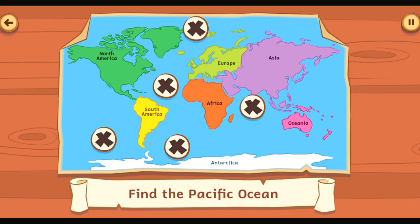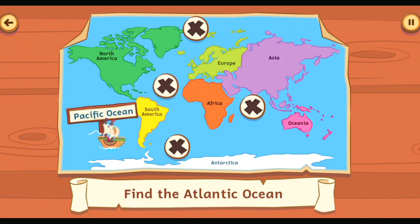Ahoy there! Help the pirate bunnies discover the five oceans of the world. Tap on an X to reveal an ocean. Find the Pacific Ocean. Tap on an X to reveal an ocean. Try again. The Pacific Ocean.